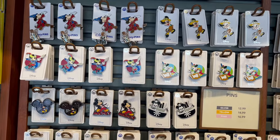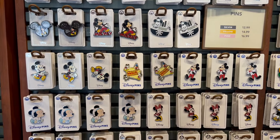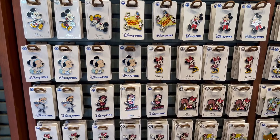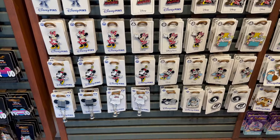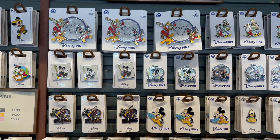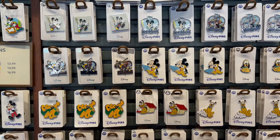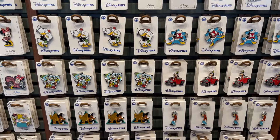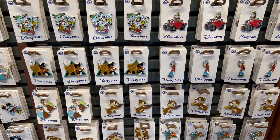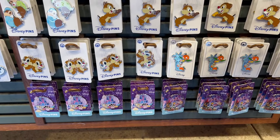Here are all the Mickey and Friends pins they have right now. The base pin price went up again — it's now $12.99, up another dollar. There's the rest of Mickey and Friends. Oh, there's the three Dapper Dans pin — that's cool, I don't think I've seen that one before. We've got Chip and Dale, Orange Bird, and some more Jimu Chow at the bottom.